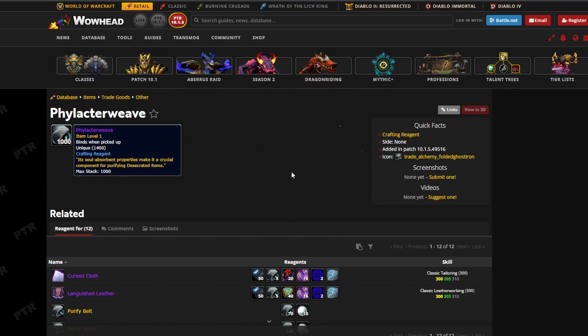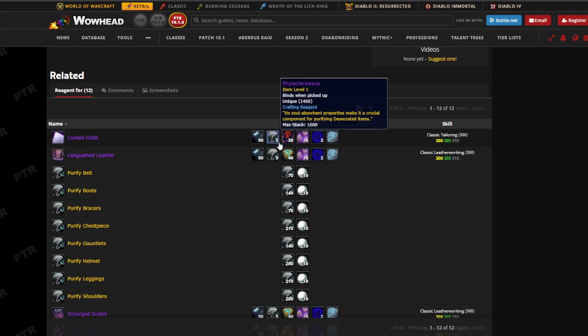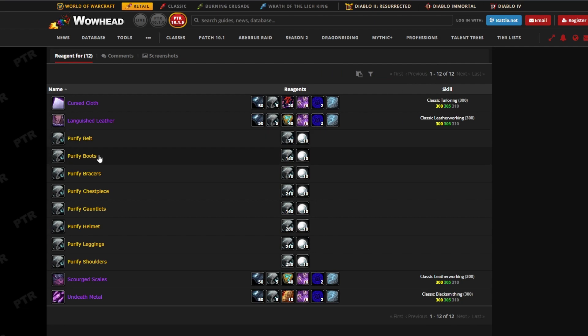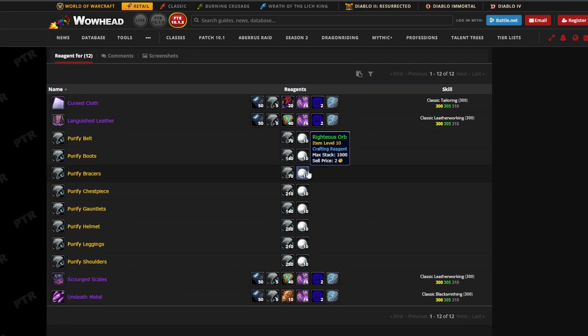Lastly, we have the Phylacterweave. Obviously these will be dropping when the new patch comes out. You'll be needing Felcloth, Dark Runes, Essence of Undeath, and Frozen Runes. The crafted items include a Purifying Belt, Boots, Bracers, Chest Piece, Gauntlets, Helmet, Leggings, and Shoulders. You'll need 70 Phylacterweave and 10 Righteous Orbs. Righteous Orbs have spiked in value like crazy — they're around 800 gold now, up from 300 gold.